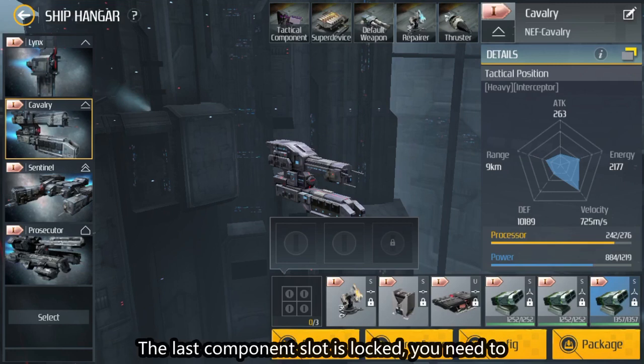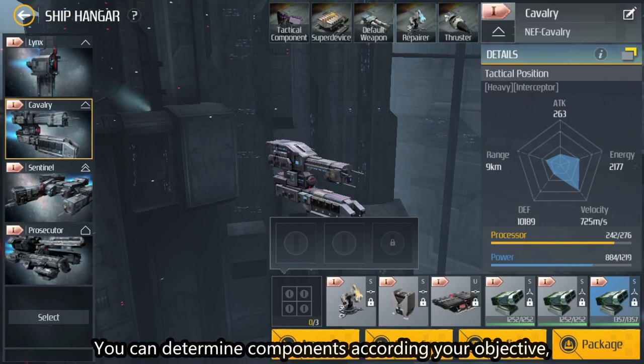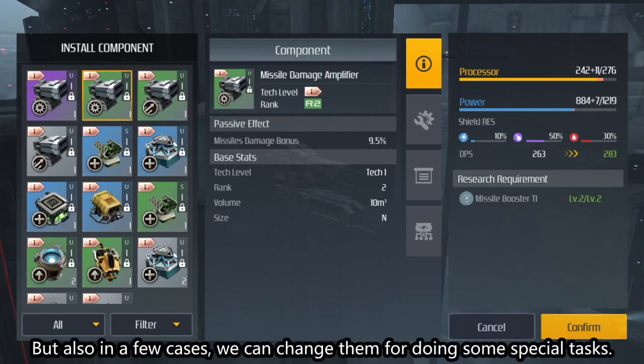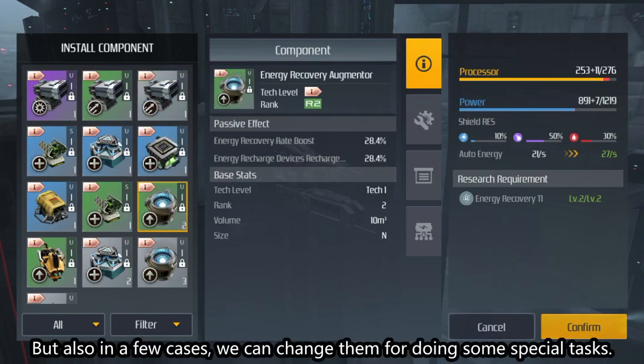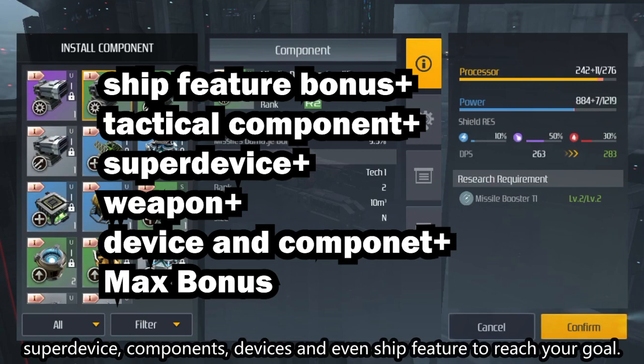The last component slot is locked — you need to pass level 5 license to unlock it. You can choose components according to your objective. Normally I use them to increase DPS, but in some cases we can change them for special tasks — it all depends on you. Remember, you should make the most use of super device, components, devices, and even ship features to reach your goals.